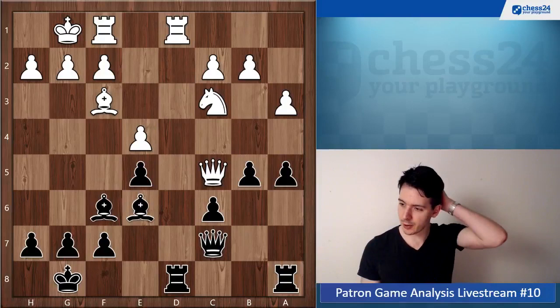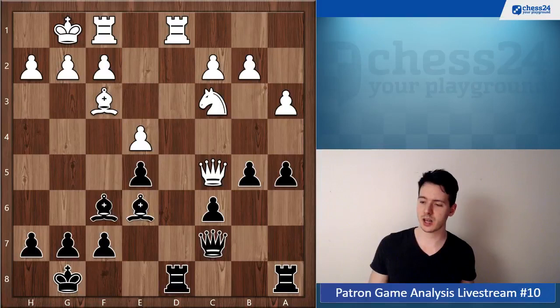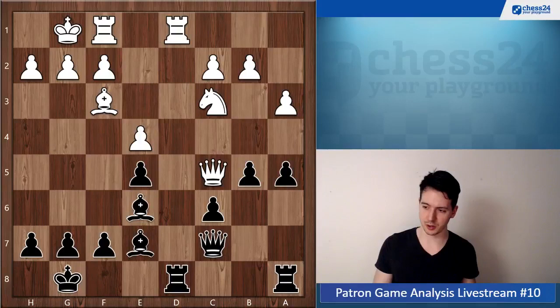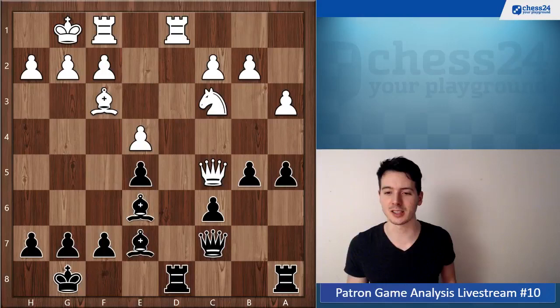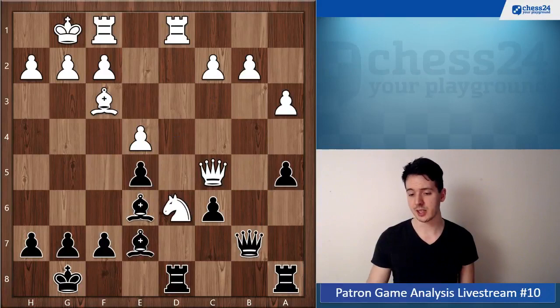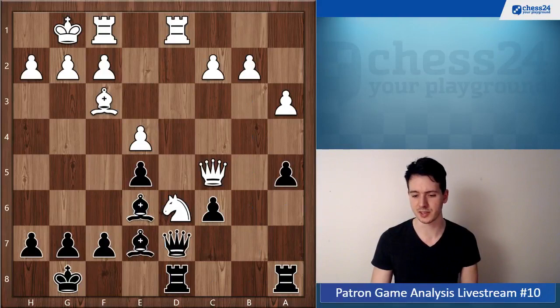Now you go Rook ac8. I'm guessing this is kind of a calculation mistake, because you could just go Bishop e7, like you also pointed out in the comment, and white needs to go back — he cannot do anything else. Probably what you thought was that he can go Knight xb5, but after Queen b7, he will lose a piece — either the knight or d6. Queen d7 is simplest there, and this pin will cost him a piece.